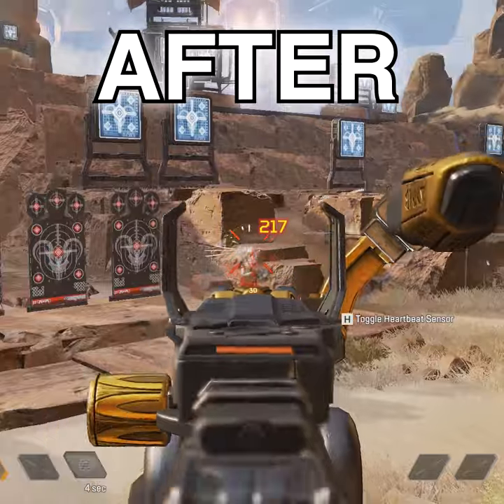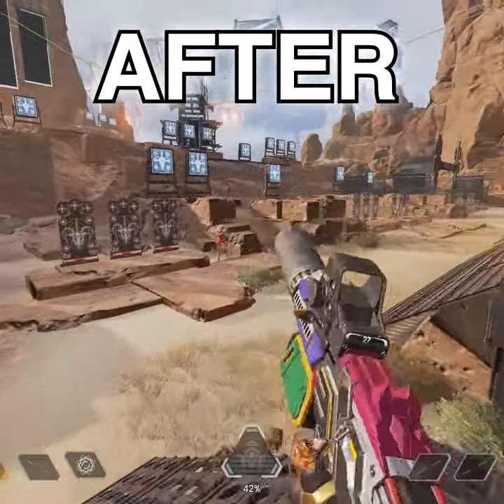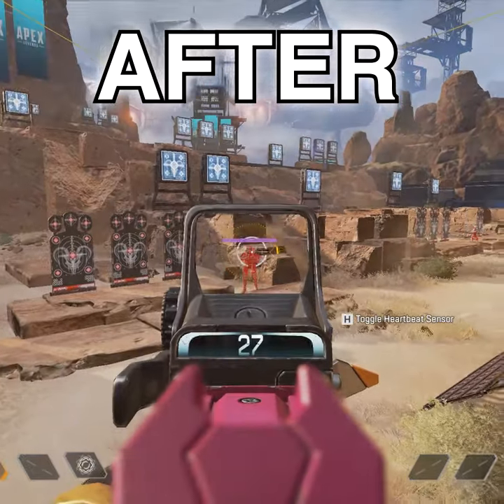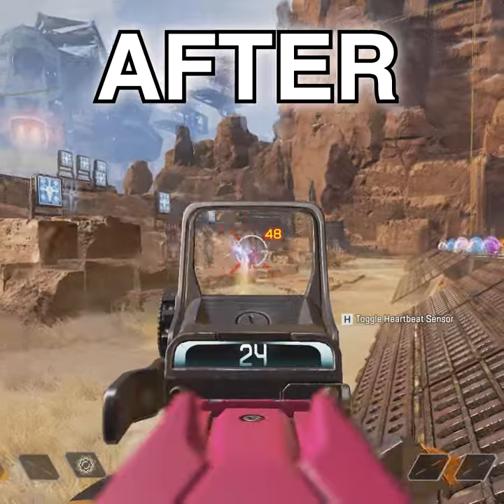The Alternator was very strong before, but now shreds through armor. Do not sleep on those disruptor rounds they added to the Alternator — they deal increased shield damage and pose a very strong threat in a 1v1 encounter on Apex Legends.